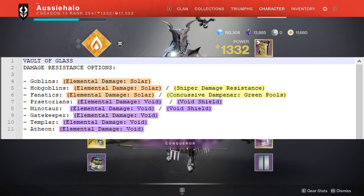So this is my generalization of what you should be wearing on the day in terms of damage resistance. Obviously there's going to be a lot of void damage, especially with the mages and bosses, as well as a lot of sniper damage with the hobgoblins. I would say hobgoblins will be a huge threat on day one because snipers generally can one-shot you under contest. And to touch on concussive dampener again, it may be needed against Atheon because from memory there is a lot of splash damage there, so just switch it as you see fit.